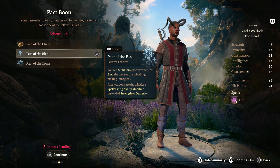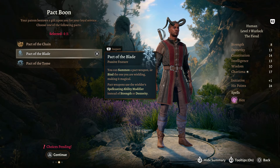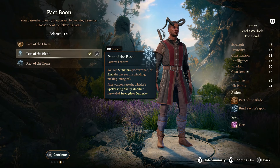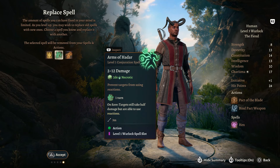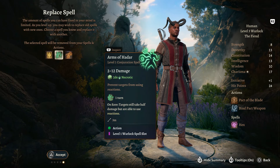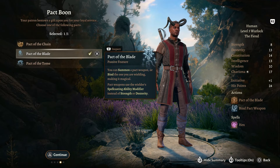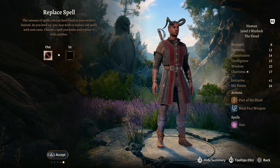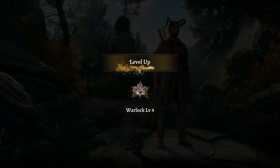For the Pact, we'll take Pact of the Blade so we can summon a Pact Weapon or bind the weapon we're wielding, making it magical. Pact Weapons use our Spellcasting Ability Modifier instead of Strength or Dexterity. We've got some spells we started with, including Armor of Agathys, and we don't need to remove them - I just wanted to show we had those in addition to Hellish Rebuke.